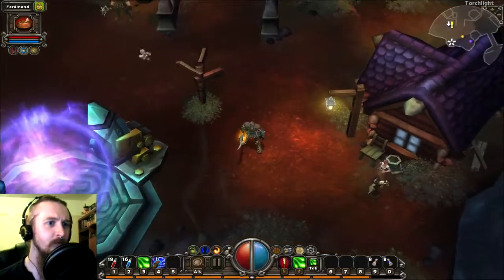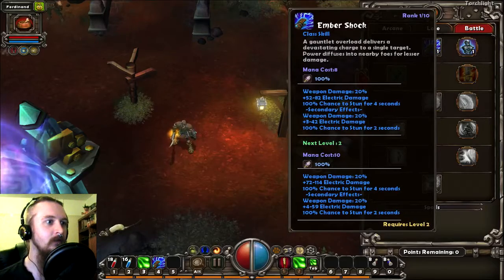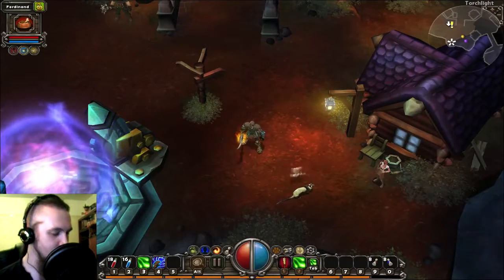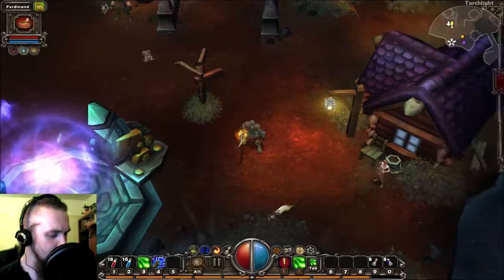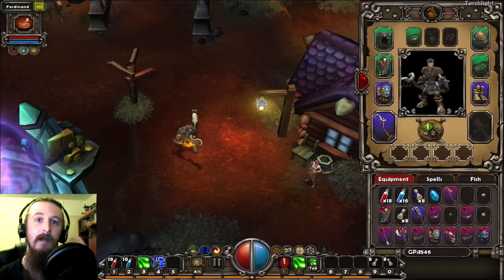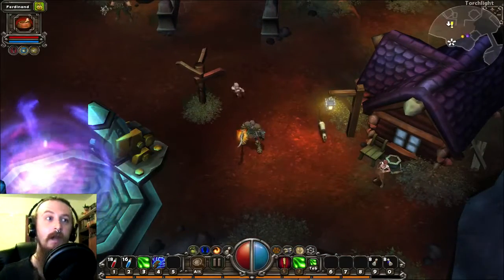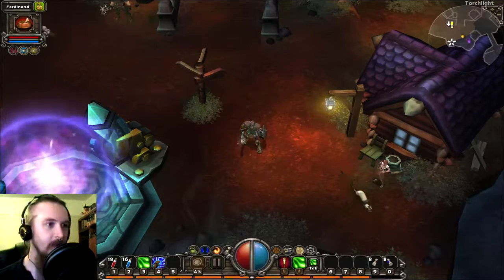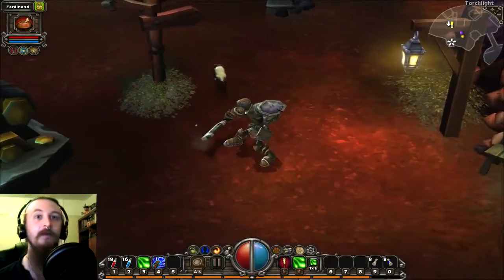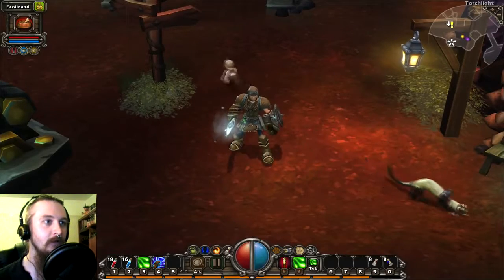Everything else is pretty much the same, other than the fact that I got this Embershock skill, which is quite an interesting close combat thingamajig. We've got some slightly different gear, but other than that everything is exactly where we left off. We've completed the first dungeon and we are going on to whatever we have to do next. I've got to remember I don't have WASD controls, though I did find out that you can change your weapon set, which is rather handy. So I do have a melee axe and shield thing going as well.